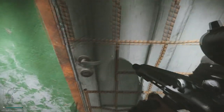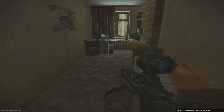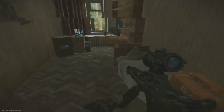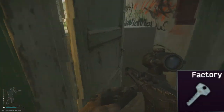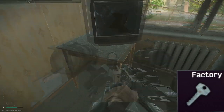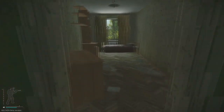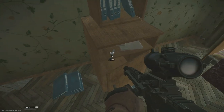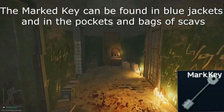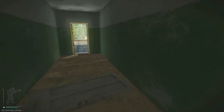Running over to the two-story dorms, we can open room 114 to find a computer, safe, and our next med spawn. Across the way at three-story dorms, we can find the second factory key spawn on the table just inside the guard room on the first floor. On the second floor, we can find the third arsenal key spawn on this dresser. And of course on the third floor, last room on the right is the marked room, which can spawn any number of goodies including a weapons case.